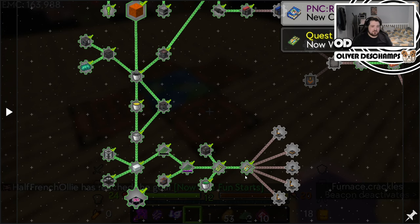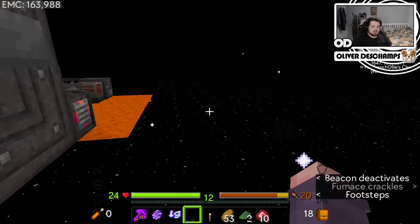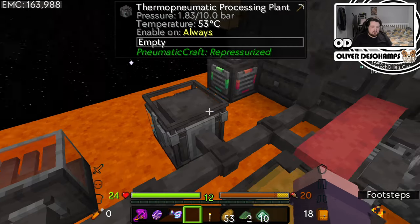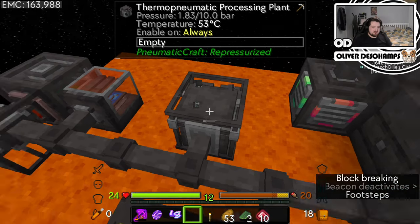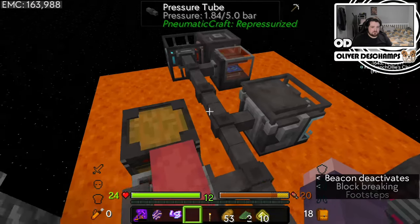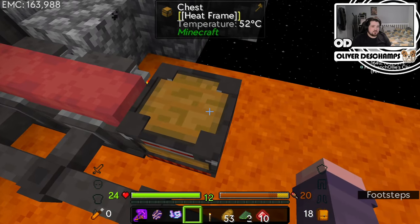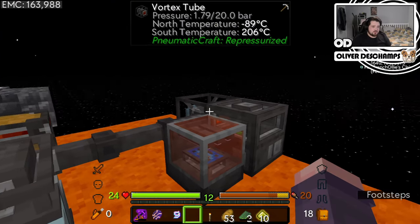Oh god, that doesn't look fun at all. I think what we're going to have to do - and it's probably a little bit of off-camera grind - is I'm going to need to bulk up this system, because I don't think it's efficient. Basically, this needs heat, this needs heat, this needs heat, and these need heat as well. So many things need heat and very few things generate heat. This generates heat, but it also needs cooling, which is the problem we have.